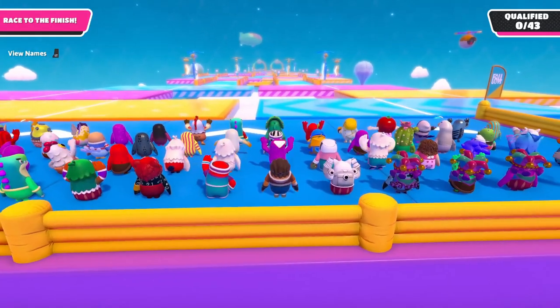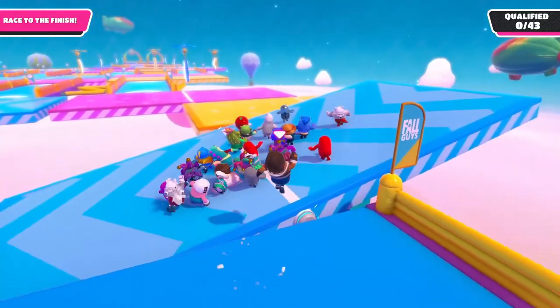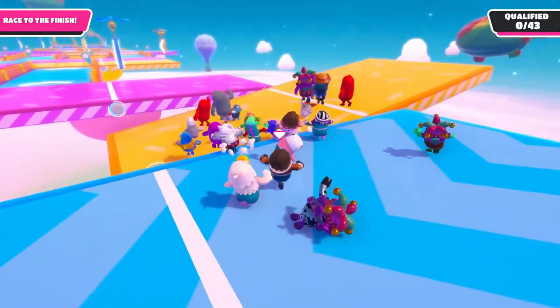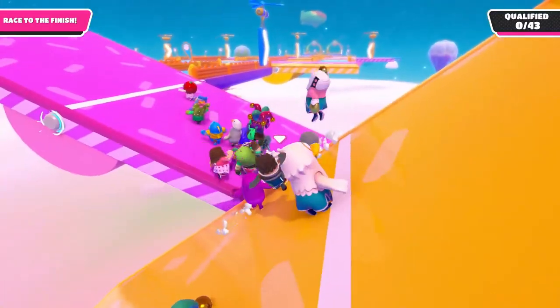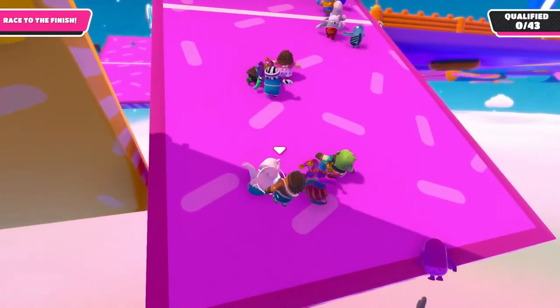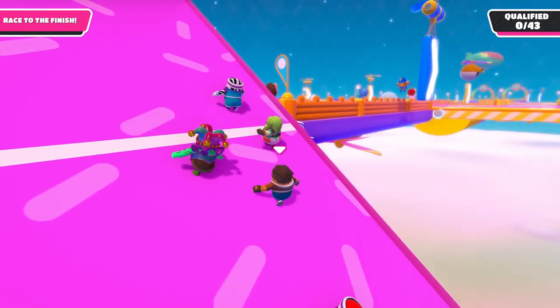A different seesaw layout you can get is this one. Here you want to move slow and steady while trying to jump as little as possible, as the steeper seesaws will be more inclined to knock you over. When on a steep seesaw, move diagonally up towards the middle of the seesaw and towards the next platform. Never try to jump or dive up the seesaw as walking is usually enough.